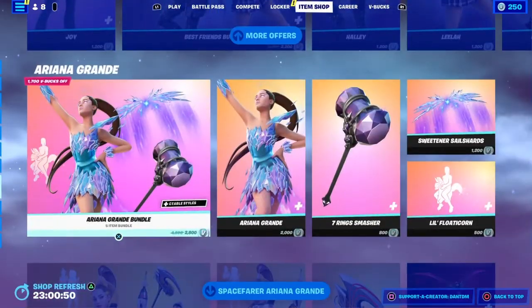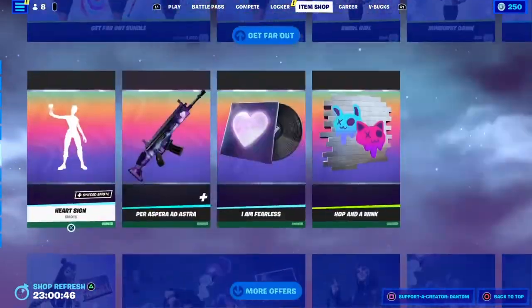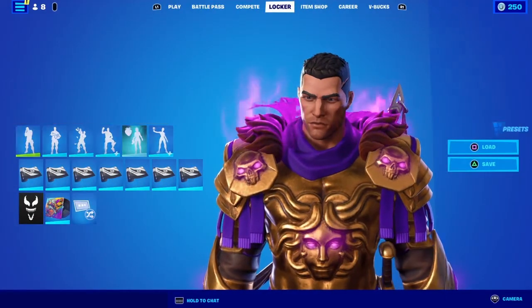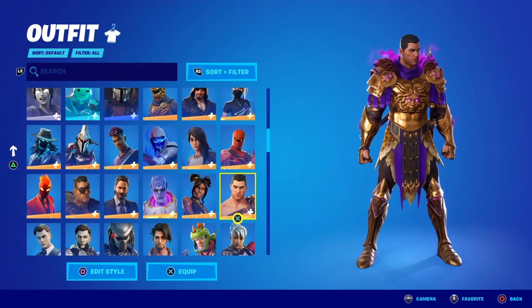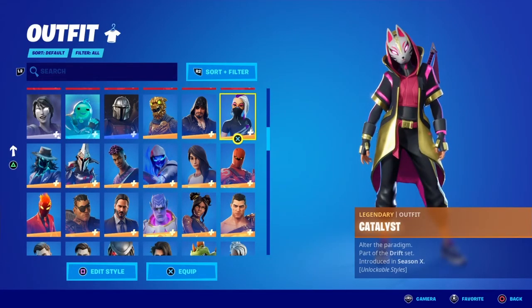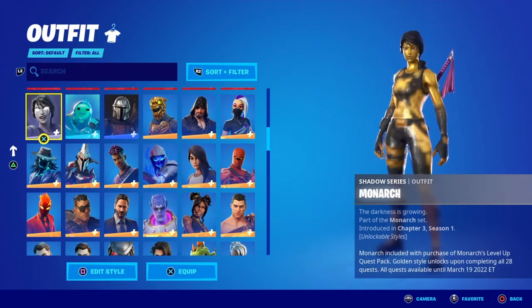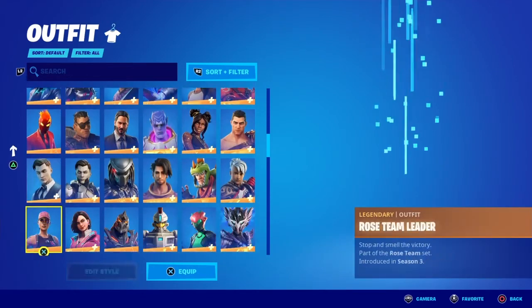But yeah, this item shop is alright, I guess. I'm just waiting on the Naruto skins — I'm pretty sure they're coming out tomorrow. They have to be coming out tomorrow, right? Because I'm pretty sure it was leaked to be out before the end of this season. So it has to come out tomorrow, since all returning items are in the shop for five days. I'm pretty sure.